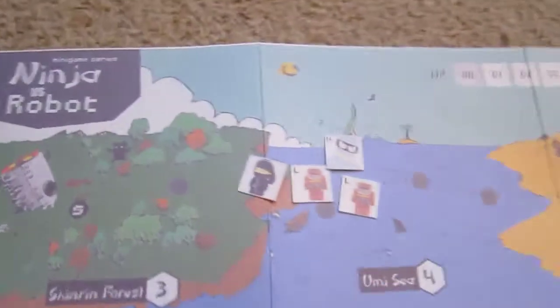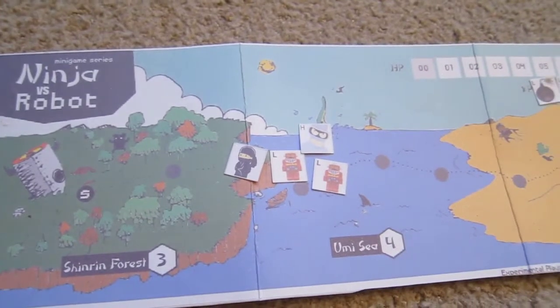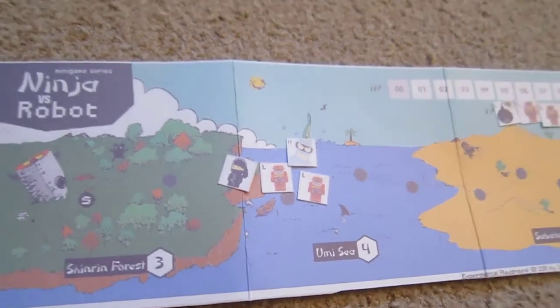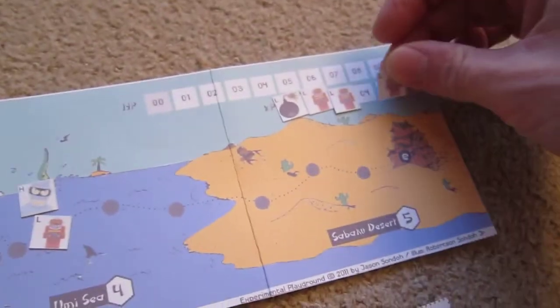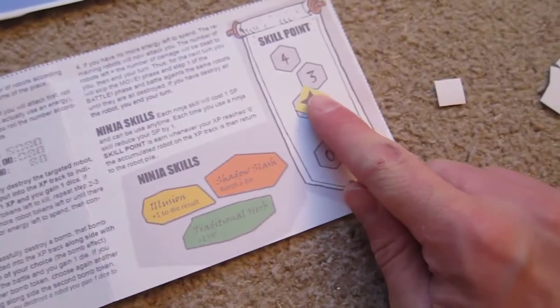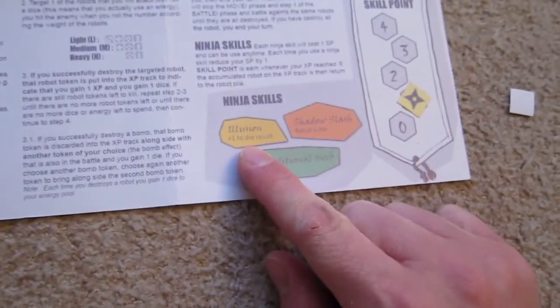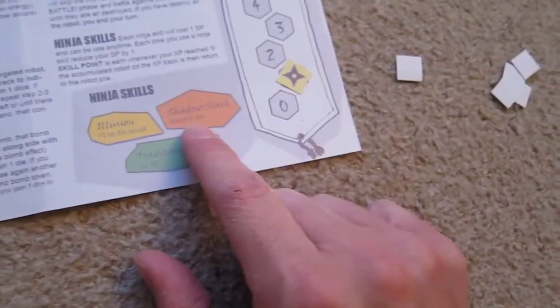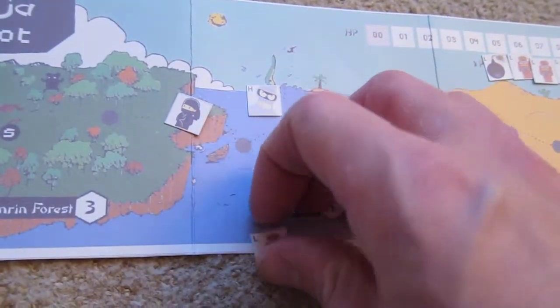That's a 6. You should be declaring which robot you're fighting before you roll. I was going for the light, so it's easily killed. He goes onto the experience track — once we fill up to 6 experience, we get an extra skill point. Skill points let you: add plus 1 to a die result, re-roll a die, or add a health point to the track. I roll again — a 5 — and destroy the second light.